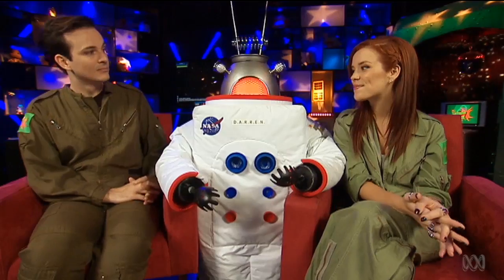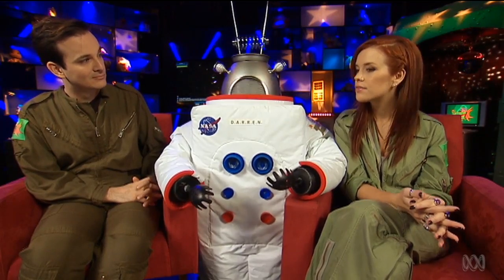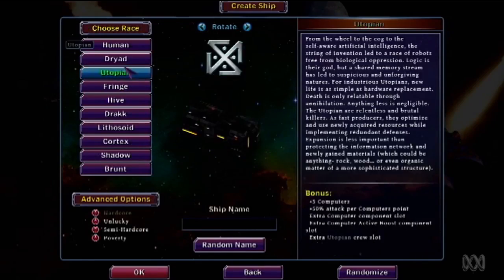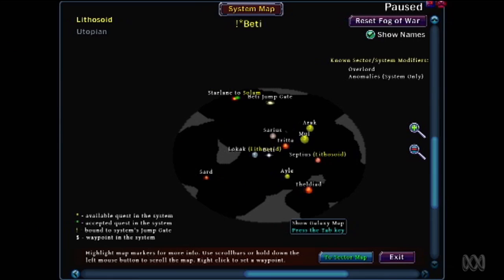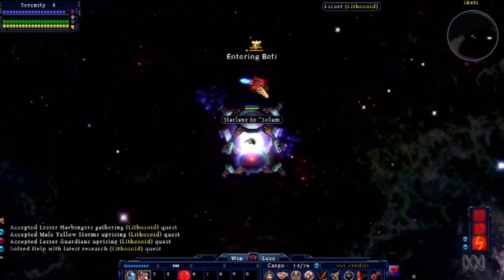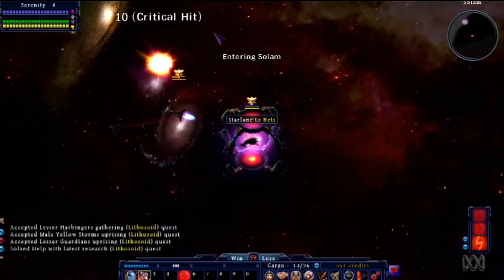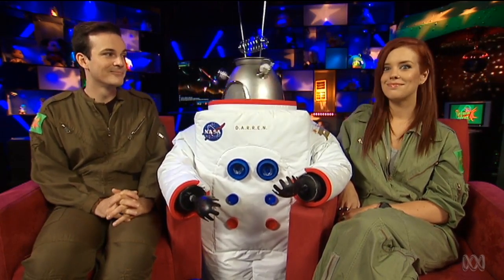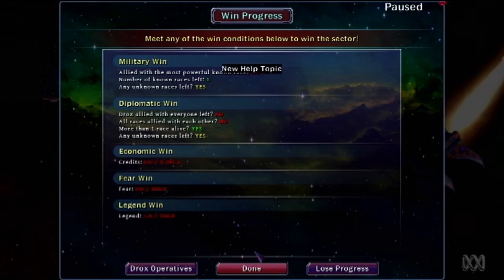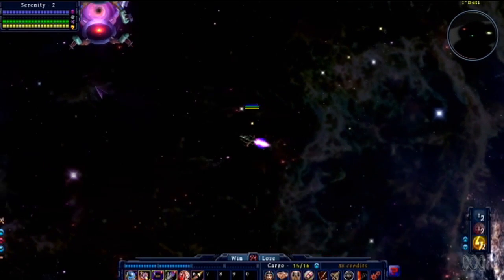This is an action role-playing game wrapped around a top-down space shooter. You pick a ship and head off into the galaxy, which is made up of a series of sectors, each connected via space lanes or warp gates that you can jump between once you unlock them. Your ultimate goal is to win over each sector of space by any means necessary.